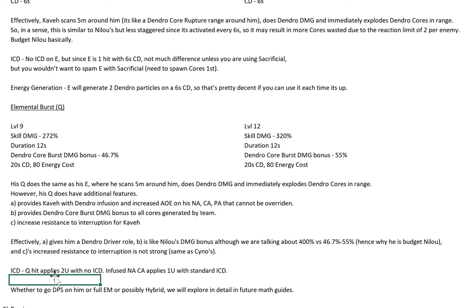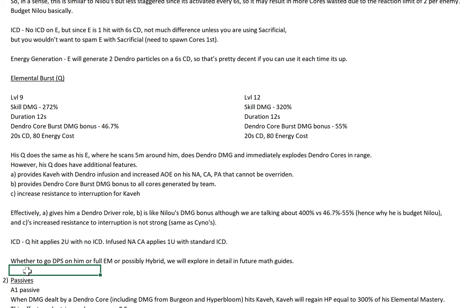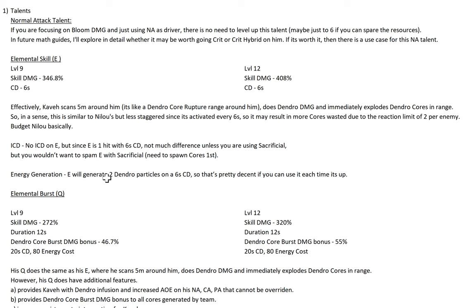ICD-wise, Q does apply dendro with no ICD. With the Q having a 12-second duration and being only one hit, that's pretty much it. Infused NA/CA/PA apply dendro with standard ICD, which is to be expected since they are normal attacks. Whether we go full DPS on him, full EM, or possibly hybrid, I'll talk more about it later and also explore in detail in the future math guides. So these are his active talents — the normal attack, the E, and the Q. He's actually very, very straightforward.